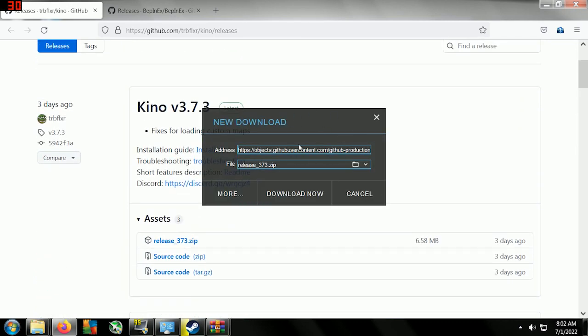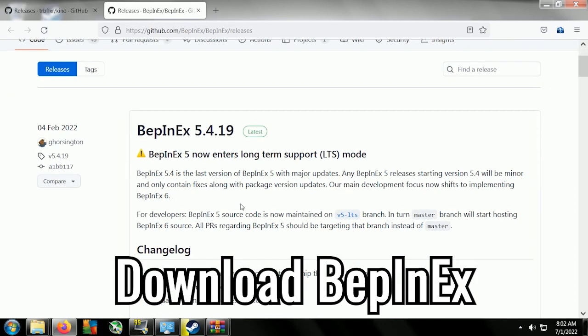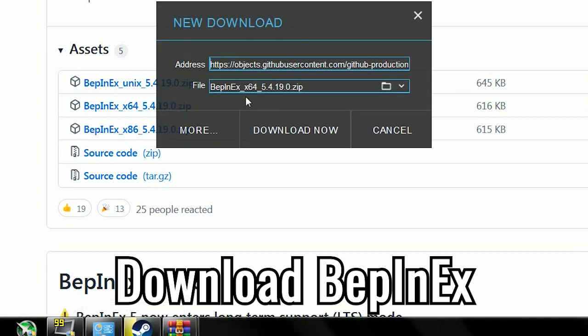I already downloaded Kino, so I haven't downloaded it again. For pepinx, scroll down and you will see three important files. It depends on your system — if you use 32-bit you can choose x86, otherwise if you use 64-bit you can choose this one, like what I did.